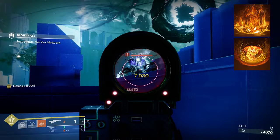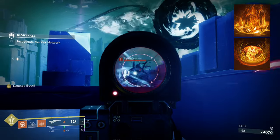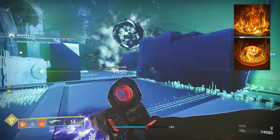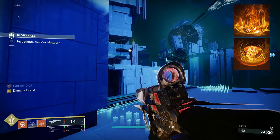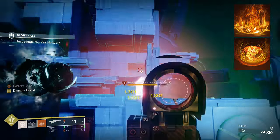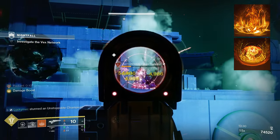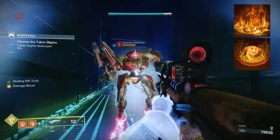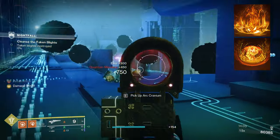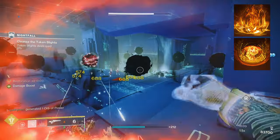After that, we are taking Ember of Blistering. This will make it so that ignition kills grant grenade energy, with the amount depending on the tier of target killed. As I mentioned, our melee makes it super easy to cause an ignition — so we use our melee to get back grenade energy by causing an ignition, then bunny hop around killing everything to continuously get back our melee. If you're going to be running with a team, Ember of Benevolence is super strong — bring a weapon with Heal Clip or pop a healing rift on a teammate to gain 400% increased ability regeneration for six seconds. But it offers no help to solo play, so in solo play I'm taking Ember of Blistering.